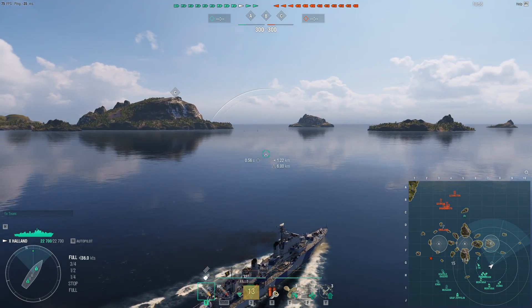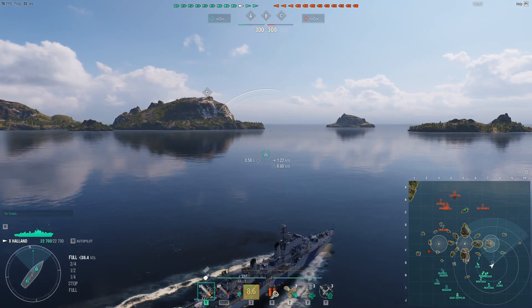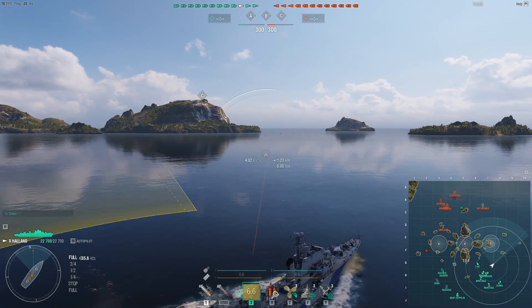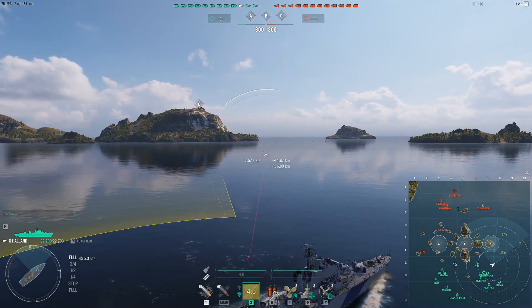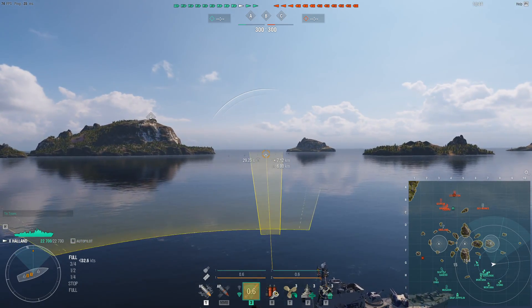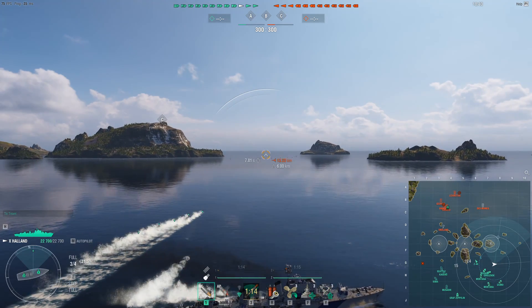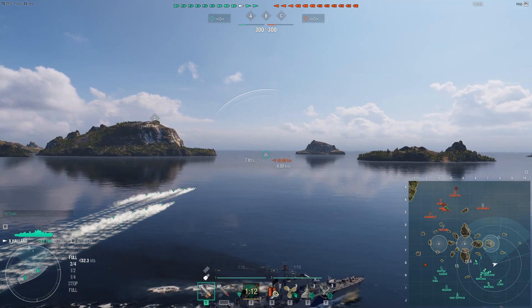So I have to play fairly carefully in the beginning, because if I run into them, I risk being radared and just farmed to death by both of them. Especially since Halland, unlike most destroyers, does not have access to smoke, and in terms of speed it's not particularly fast either. So you have to respect the constraints that you're playing with.